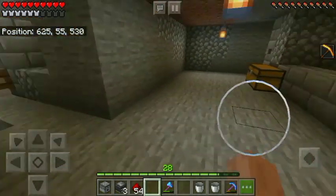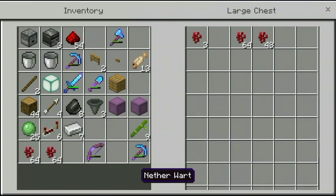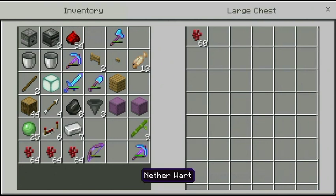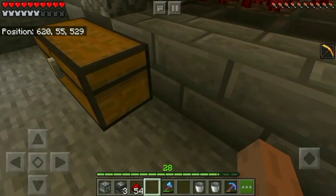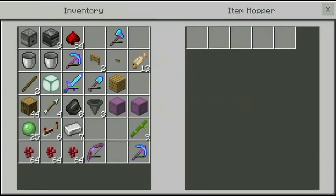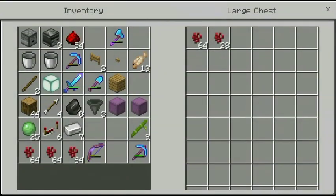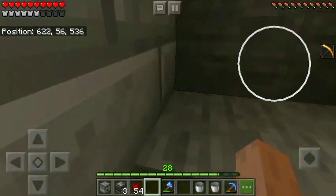Let's replant all this nether wart. Done planting - let's see what we got: one, two, three, four - almost four stacks. Let's grab these and make some nether bricks. We got four stacks, awesome, with some left over. We should end up with one and a half more stacks, so four and a half stacks total - that's not bad at all.